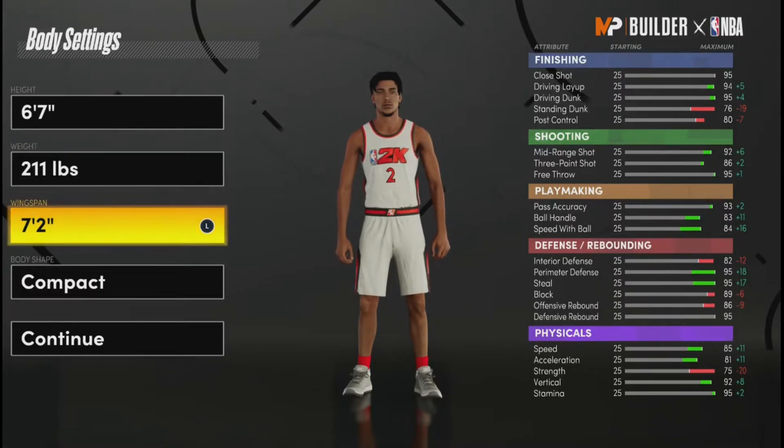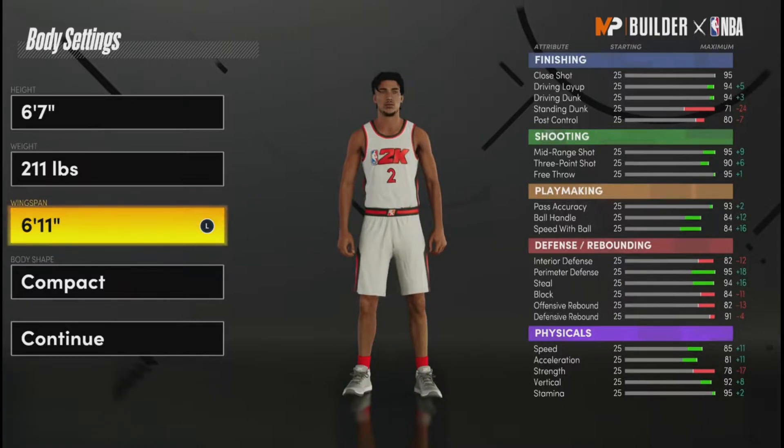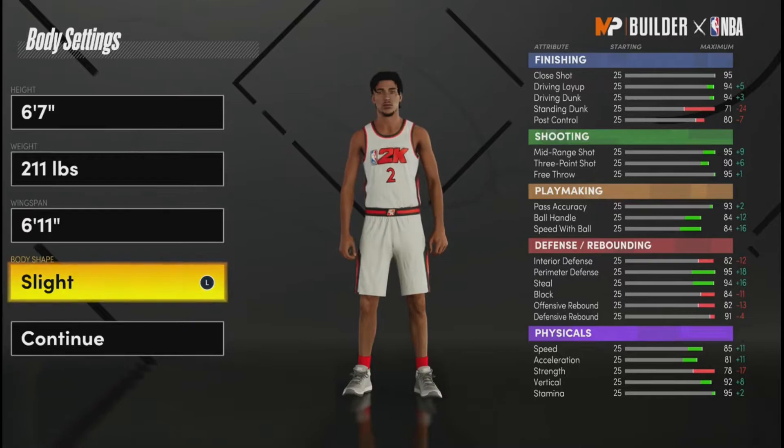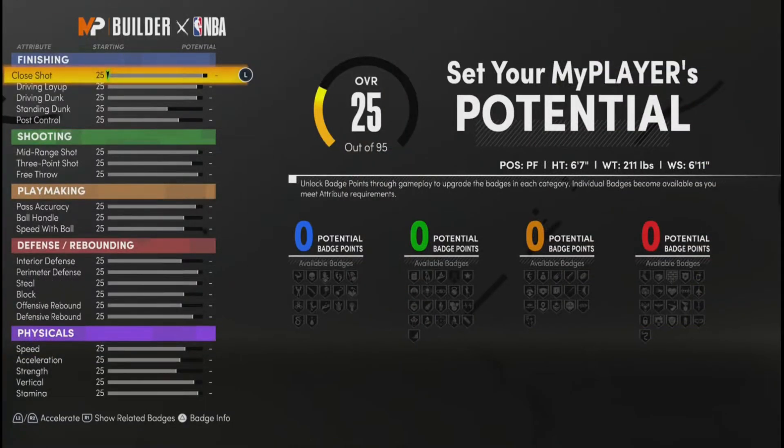For the weight, you want to put them to 211 pounds — basically the lowest weight. Then for the wingspan, you want to put it to 6'11". The body shape is anything you want, but personally I pick Slight if you want to drip up.